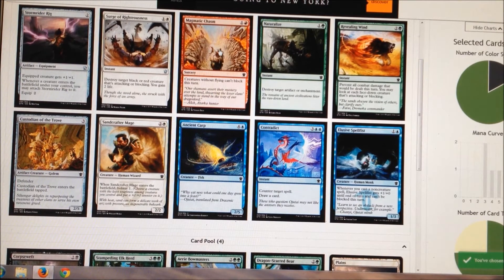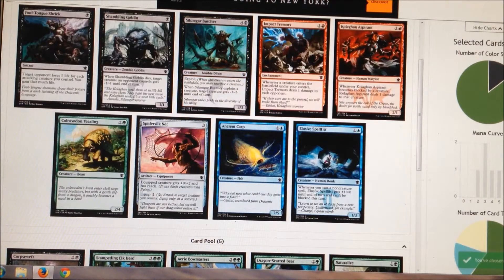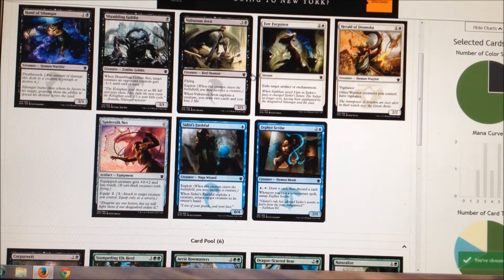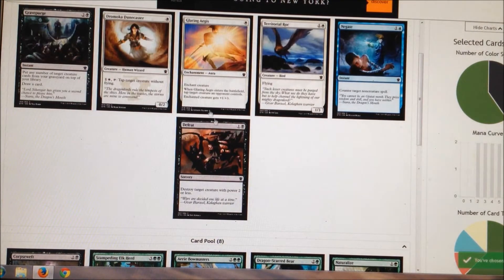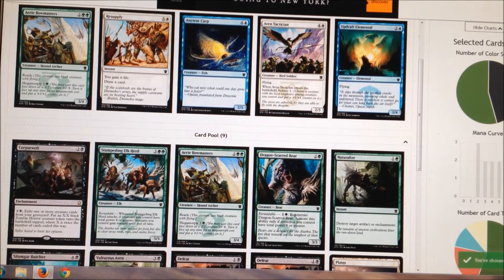I don't know that the Butcher is as good as those Necrotol-type cards that kill a guy when they come into play. Not really much in this pack for us — we're gonna take the Naturalize. Got another chance at the Butcher and this time I think I will take it — why not? There's an Aven; we want the Vulturous Aven. The Silumgar is also super awesome but I really like Vulturous Aven. I've already got a Bowmasters so I'm gonna take the Defeat, and then another Defeat and another Bowmasters.